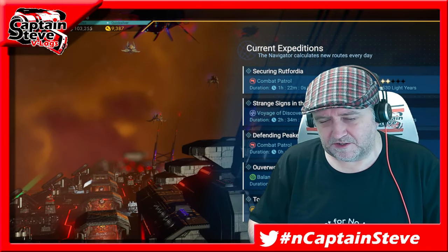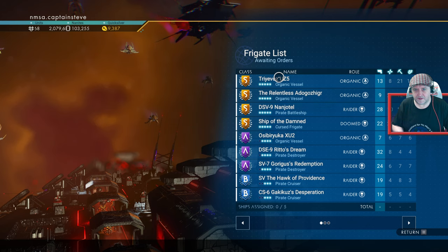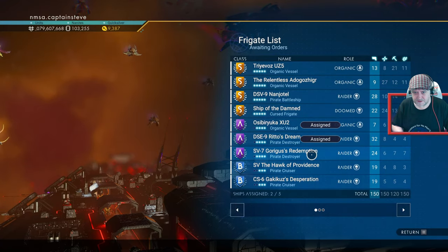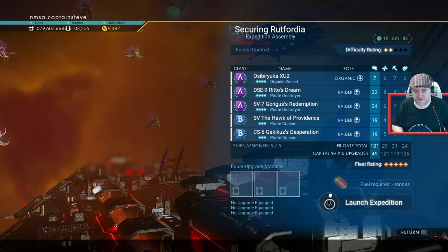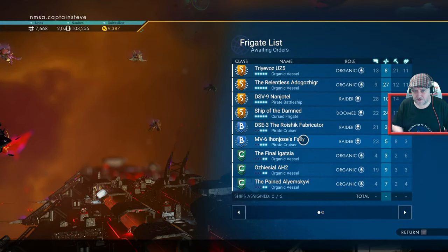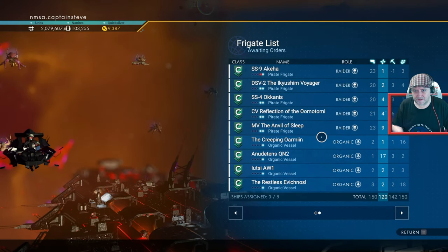You've seen me do this a lot of times. Let me jump back over into game. I'll just show you me doing one. I'm going to send out any that aren't already S-class - I think people just focus on those to get them leveled up. That's pretty much all I'm doing - just assigning these guys out, making sure I've got at least one organic in there. And send them out.